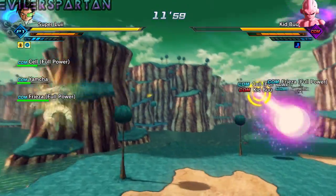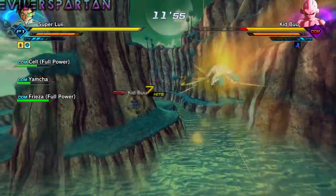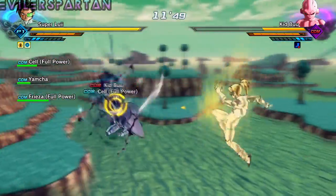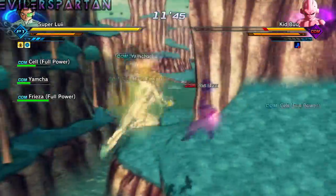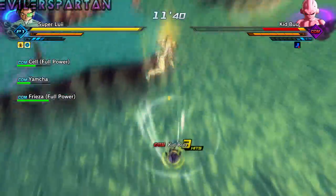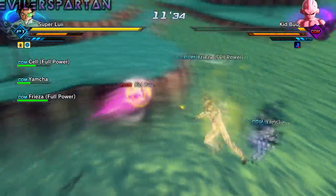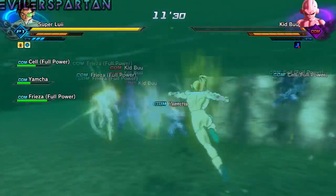What I really wish they would have done in this game is let you transform Majin Buu into Evil Buu, then from Evil Buu to Super Buu, and then be able to transform Super Buu into either Goku Absorb, Piccolo Absorb, or Gotenks Absorb, and then from there Gohan Absorb.